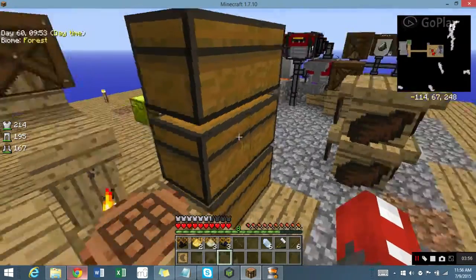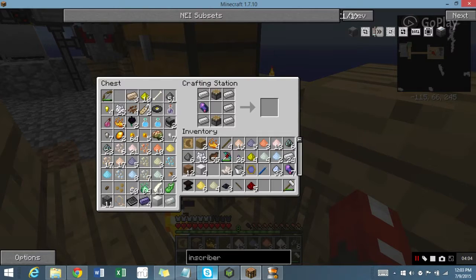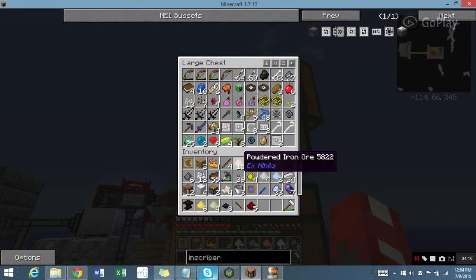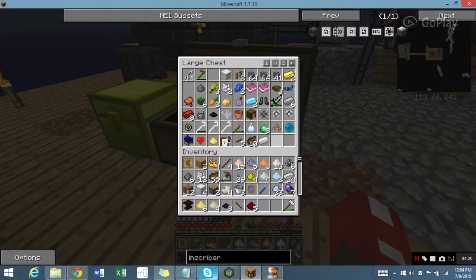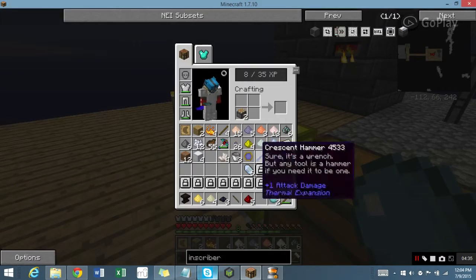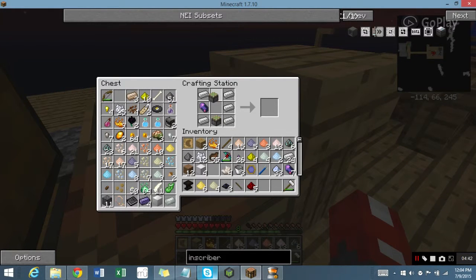I don't have Redstone! Slight mistake — they have to be Sticky Pistons. I do believe Gelatinous Slime can be used, and I know I have that. I've seen it loads of times. There it is. About to see if they work — it does! Sticky Pistons.